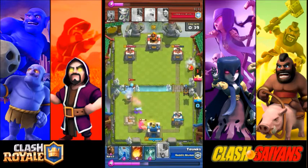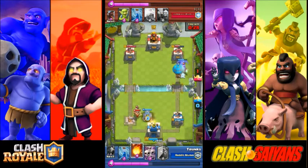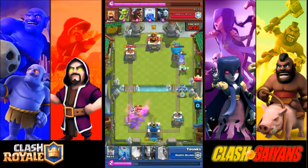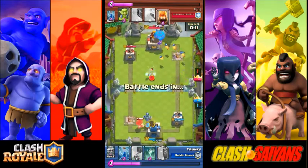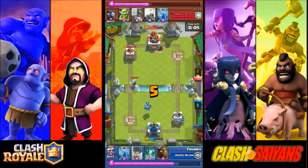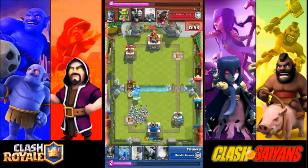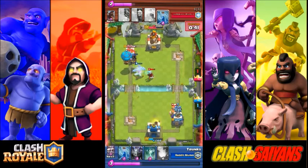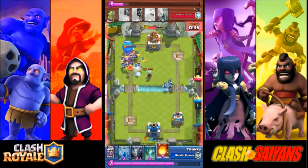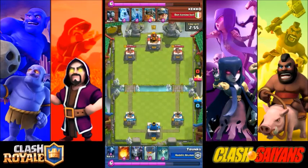Another tip: know your deck. Here I knew he was going to come with a big push — elite barbarians and a hog rider — but on the other side I had my hound and balloon ready to counterpush and take that tower. I could then play skeleton army and tombstone, since they're low elixir cost, to counter his elite barbarians every time. With my right tower and king tower activated, his elite barbarians were less effective, and I turned it around with the skeleton army to secure the victory.